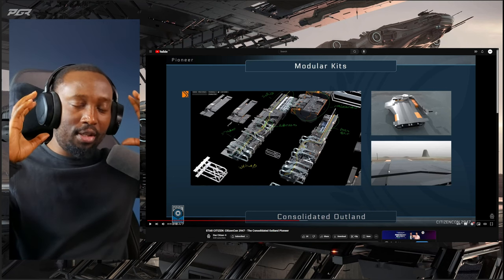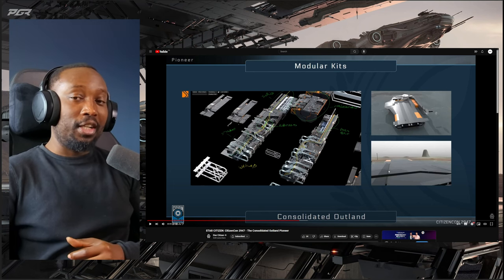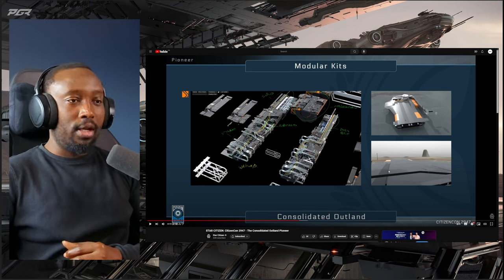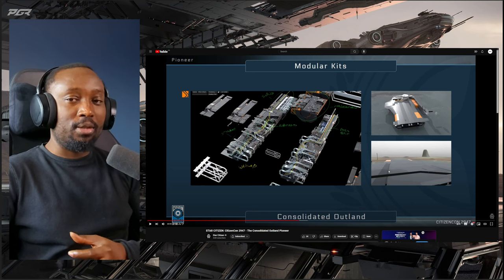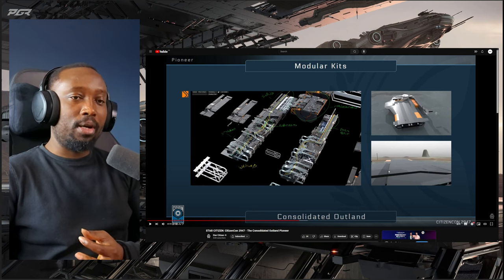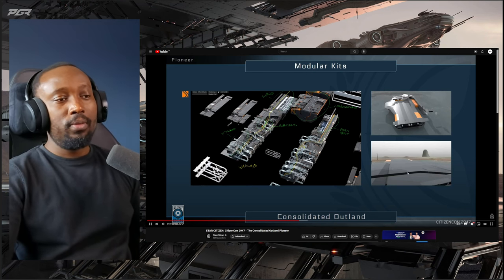First and foremost, this is going to be a massive ship. It's going to take a lot of resources to operate — just to run the ship you'll be consuming a lot of hydrogen and a lot of quantum fuel. It's going to need some big tanks, especially with engineering gameplay. Your power plant is going to be consuming quantum fuel, so you're going to need a lot of fuel just to keep it running. For manufacturing, you'll need tons and tons of material to fabricate things. Due to the size, you're going to need an entire organization to run this ship. It'll be very expensive, but also very lucrative if you're able to build bases for other people and organizations for a price.